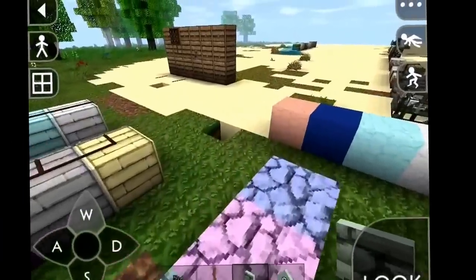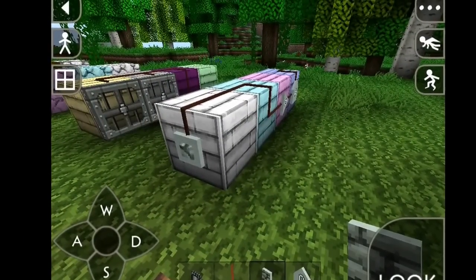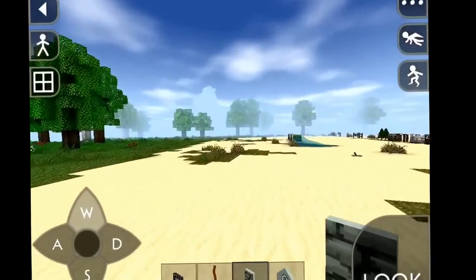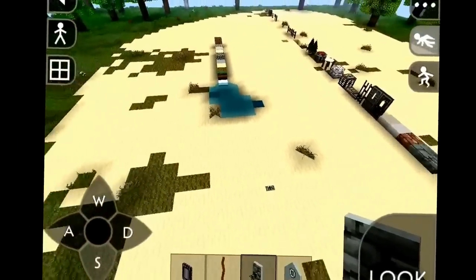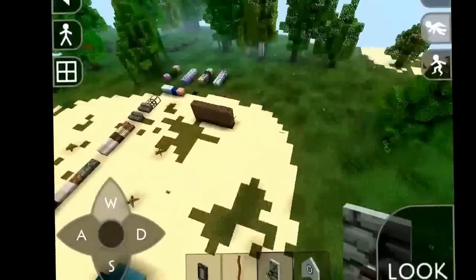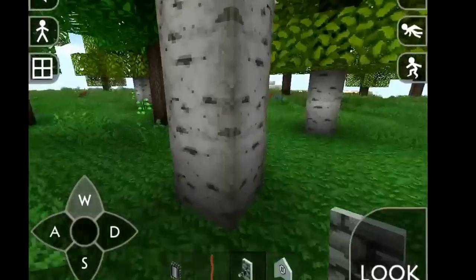There are still some other blocks I want to show you guys — these are some electric blocks and things like that. It's not even connected — I think it doesn't even work. I'm just gonna do a fast view of all of this stuff so you guys can see it. Maybe I can use it as a thumbnail. BAM — this is it. It's actually a nice place here and it's a good texture pack, not bad.